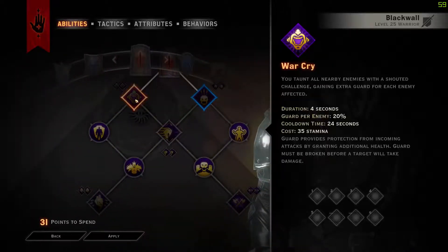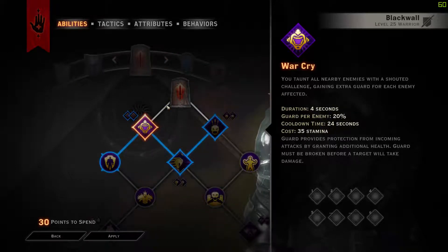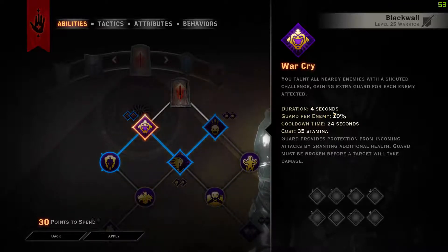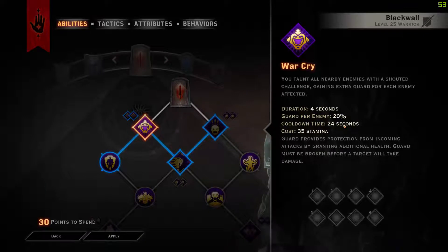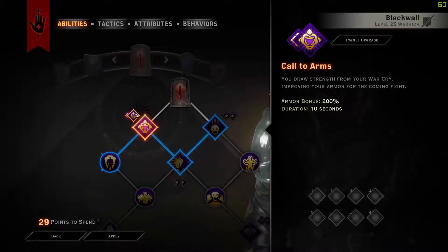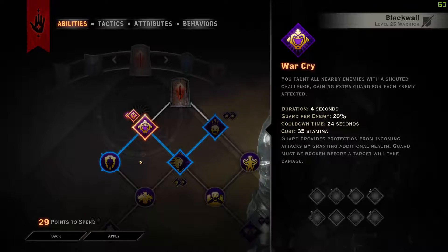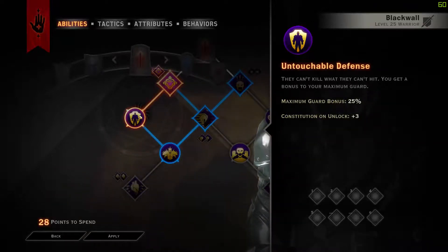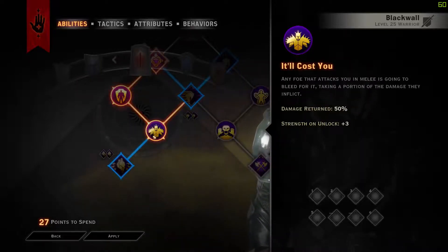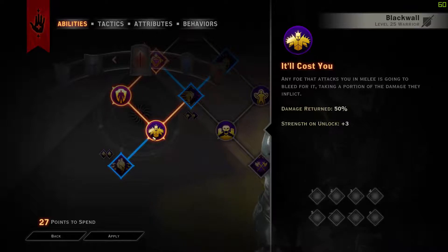Next we go into Vanguard where we take War Cry, giving us 20% guard per enemy, lasting 4 seconds — note the duration is for the taunt, not the guard. It has a cooldown of 24 seconds and costs 35 stamina. Then we go into Call to Arms, which for 10 seconds after use gives a 200% armor bonus, essentially making us take very little damage. Then we take Untouchable Defense for 25% more guard, which is incredible, and then It'll Cost You — which returns 50% of the damage dealt to you, a nice ability when getting hit to deal damage back.